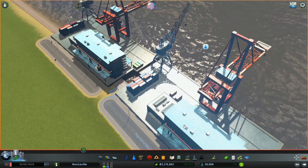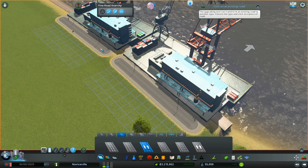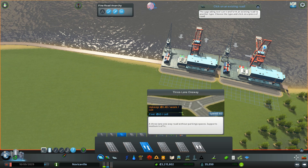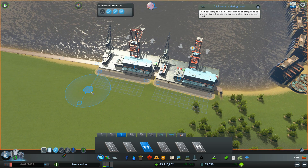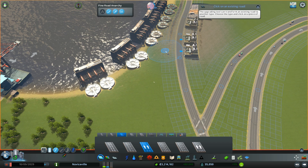Now each one of these has roads. I think I want to upgrade — can I not upgrade that? Hello? Maybe not. Let's do that. Let's do this. And then let's do that. And then we'll do that.